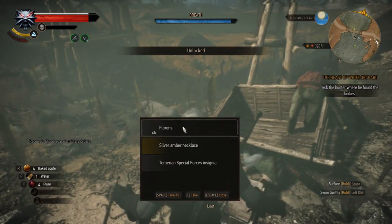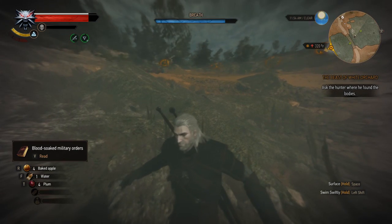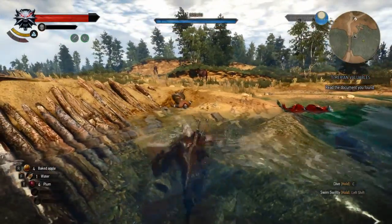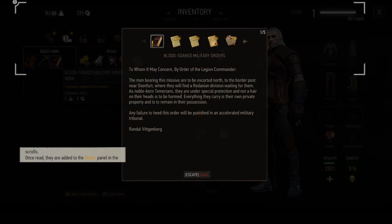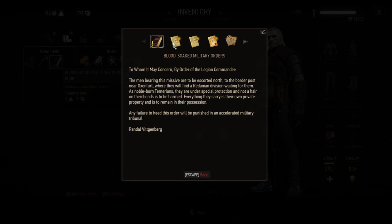Blood Soaked Military Orders. Lots of other good things. Press V to read. Interesting. Temerian Valuables — read the document you have found. Press to switch between unread books and scrolls. Once read, they'll be added to your books panel in the glossary. To whom it may concern, by order of the Legion Commander: the men bearing this missive are to be escorted north, to the border post near Oxenfurt, where they will find... I'll let you read the rest — you can pause it.